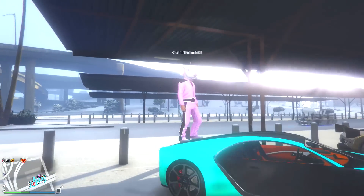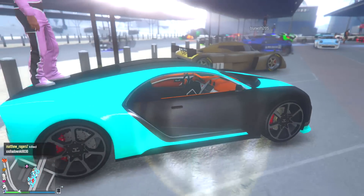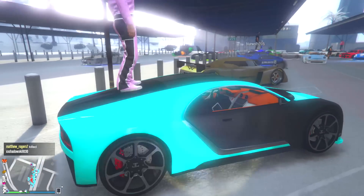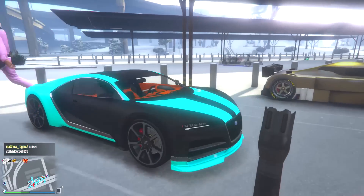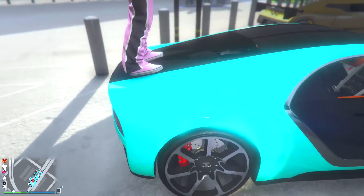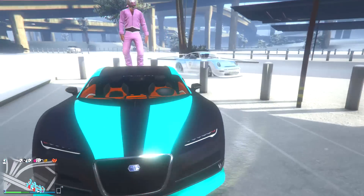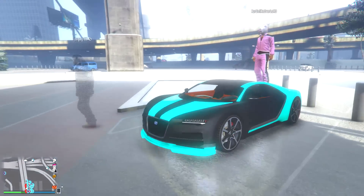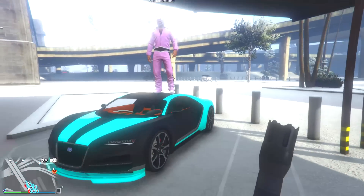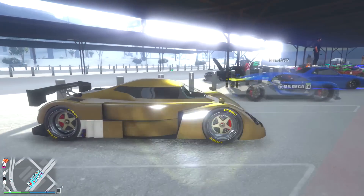Moving to this side, we got this dude — I almost thought he had no doors for a second. It's a little different but I'm intrigued by it. You got matte black on the front, a super fluorescent blue or green, and then orange on the interior. It's a bunch of crazy colors, but I don't want to say I like it — it's just intriguing.